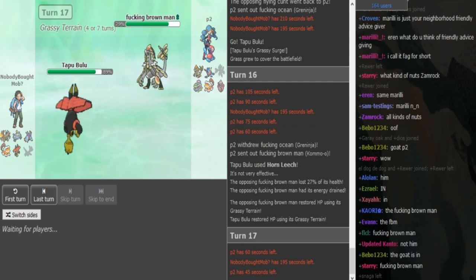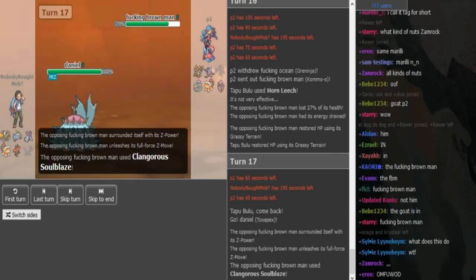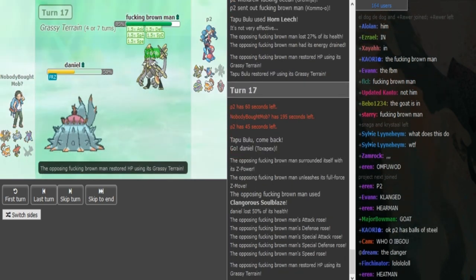If P2 wants to predict the Toxapex or just play it safe... I don't see Zomok staying in at all because if he loses his Bulu, he just loses to Greninja. He goes for Z-move — Clangerous Soulblaze! He goes for a Z-Dragon move on the Bulu, knowing he's most likely not gonna stay in because then he loses to Gren. Hot!